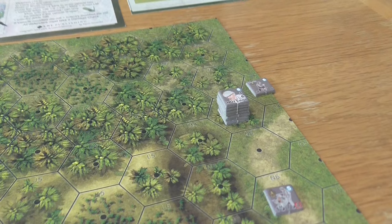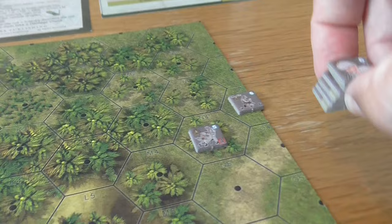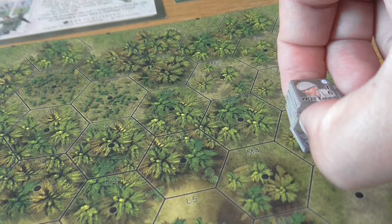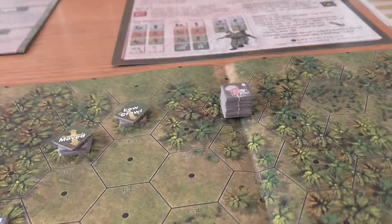For the ANZAC side, we need to take the warrant officer, the scout, and two squads into the heavy jungle — we can't take three because of stacking limits. But this group can move six with the scout reducing terrain cost to one. We leg it as fast as we can: one, two, three, four, five, six. Looks good — though there's going to be a bloodbath next turn.